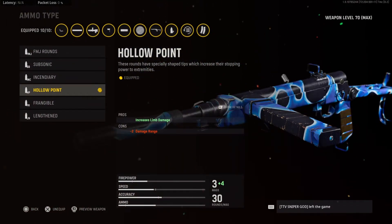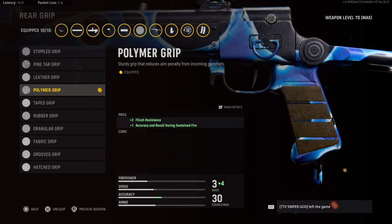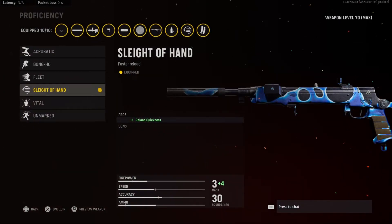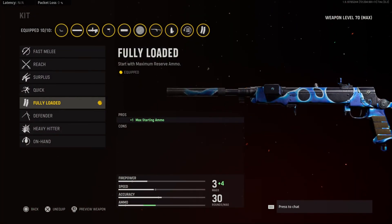For the ammo type I choose Hollow Point — this increases the limb damage, making it basically a two to three shot to anywhere in the body. It does hurt the damage range, but with the Russian Short mags that is no problem. For the rear grip I have the Polymer Grip — this ups the flinch resistance as well as accuracy and recoil during sustained fire. You get about a 4% bonus in both vertical and horizontal recoil control and a big 40% bonus in flinch resistance.